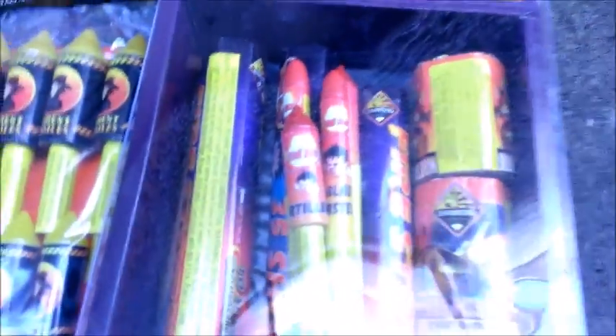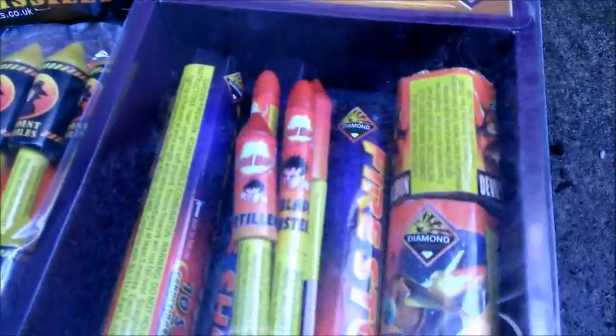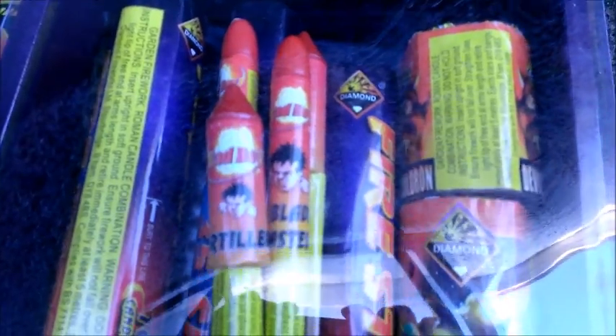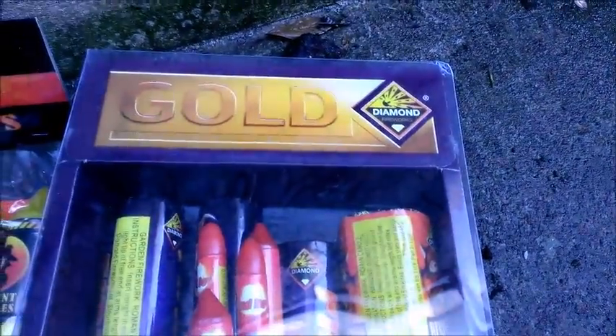Here we have the Diamond Fireworks Gold Selection Box — the second best selection box offered by Diamond. It contains a lot: rockets, candle barrages, fountains, multiple effects, bigger fountains and barrages. There are also Artilleries and Sky Masters — now called Lunar Rockets. Not very many rockets for such a good selection box, especially at the price of 104 pounds, about 120 euros.